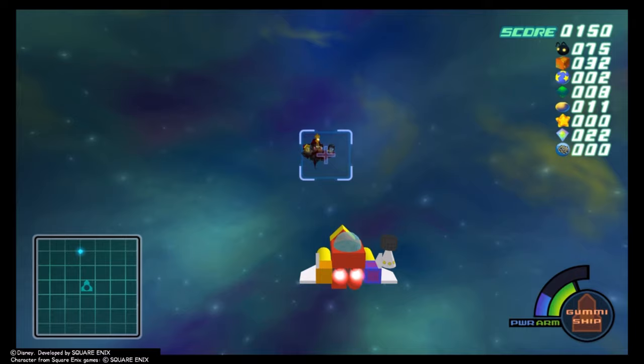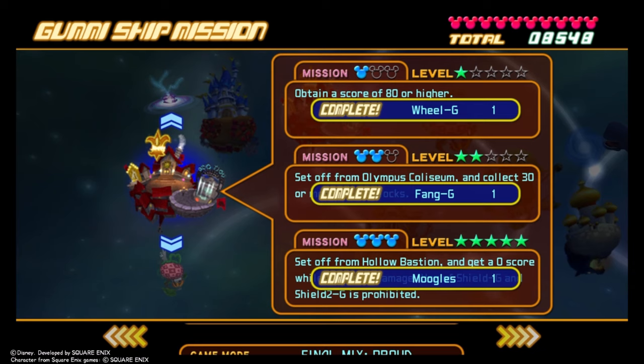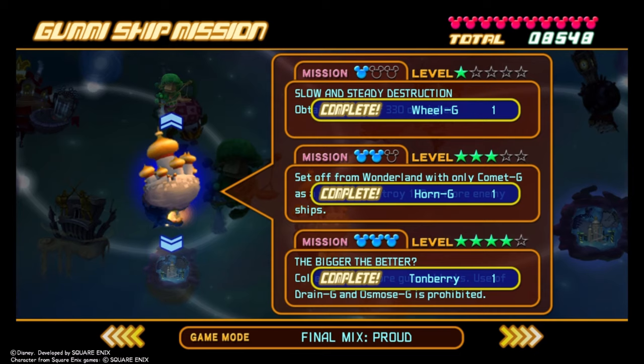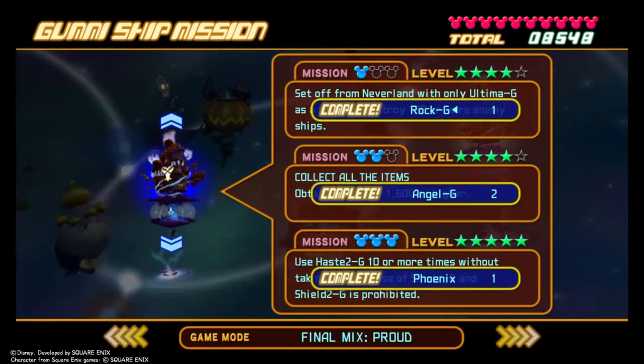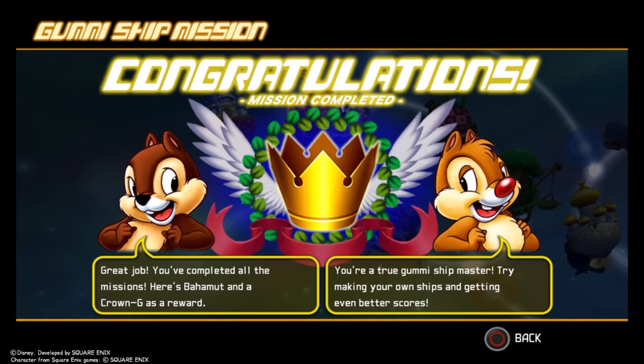Lastly, all the Gummy mission rewards. You can do these as you progress but I recommend saving them for last when you have all the materials. Traverse Town rewards you with the Wheel and Fang Gummy and the Moogle model. Wonderland gives Wheel and Fang Gummy and the Veilfur model. Olympus Coliseum gives Fang and Horn Gummy and the Pew Pew model. Deep Jungle gives Wheel and Fang Gummy and the Cerberus model. Agrabah gives Wheel and Horn Gummy and the Tonberry model. Atlantica gives Wheel and Caterpillar Gummy and the Pandemonium model. Halloween Town gives Wheel and Caterpillar Gummy and the Ixion model. Neverland gives Rock and Drill Gummy and the Gilgamesh model. Hollow Bastion gives Rock and Angel Gummy and the Phoenix model. End of the World gives Shoes and Dark Gummy and an Eden model. If you complete all Gummy missions, Chip and Dale give you a Crown Gummy, the Bahamut model, and tell you to go outside.